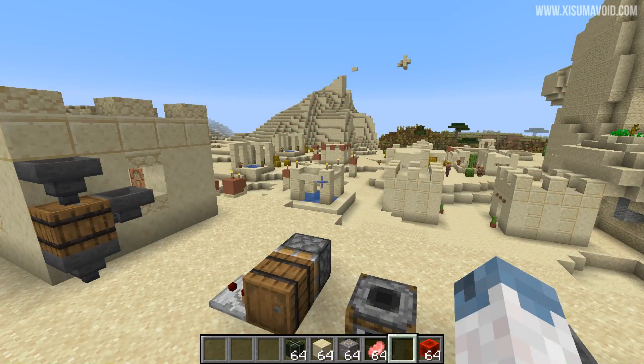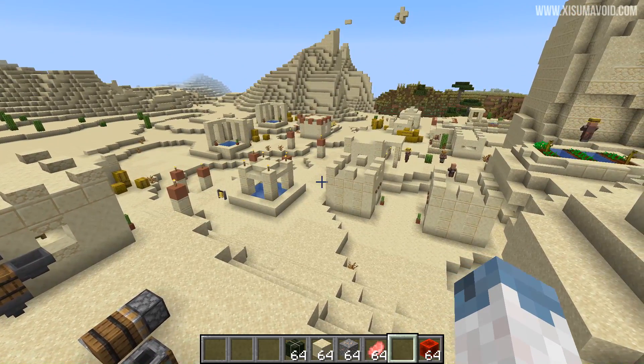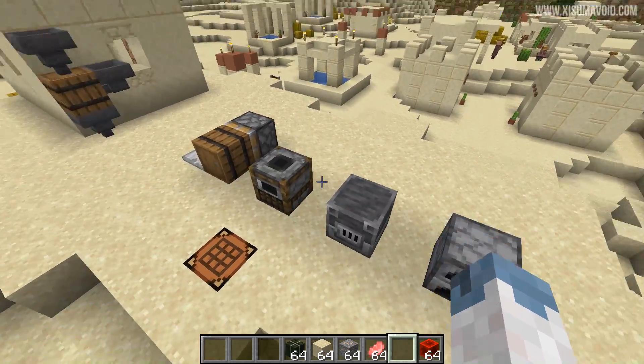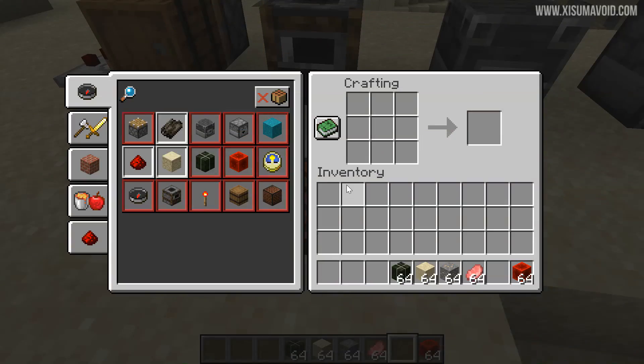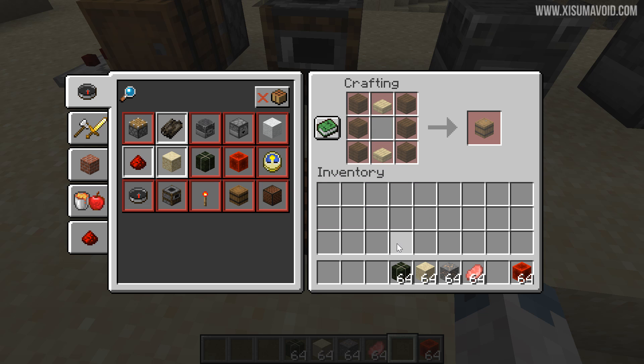I decided to change location for the next part of this video and I have got to say these desert villages are looking really cool. But we are here to check out these new blocks. First of all, crafting recipes: this is how you make a blast furnace using a little bit of iron. Then we have a smoker which is just some wood surrounding a furnace. And then we have the barrel - so slabs and regular wood.